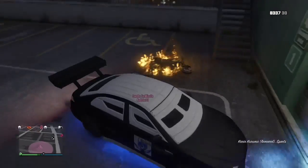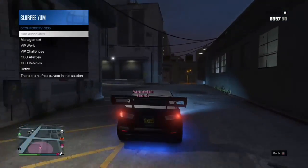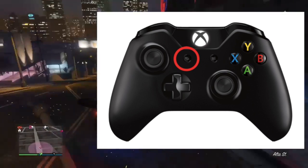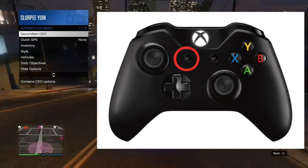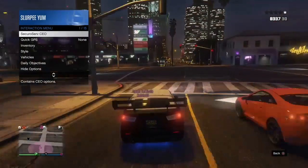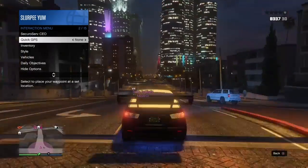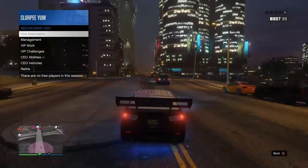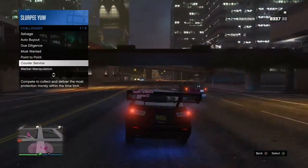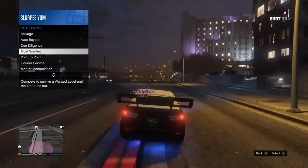Once you're in the Kuruma, you go to your interaction menu — you hold down the back button, which is the button below the Xbox middle button. You go to the SecuroServ CEO menu at the top and press on SecuroServ CEO. Then go to Challenges, and there's one called Most Wanted. Since you're in the Kuruma you're basically invincible — you press Most Wanted and then press Start.